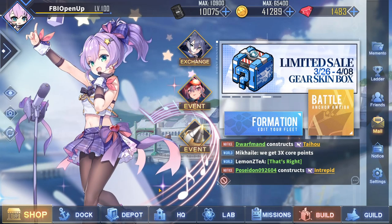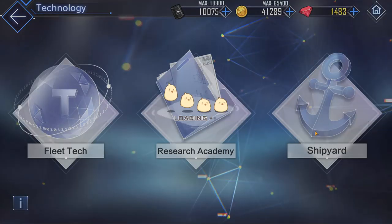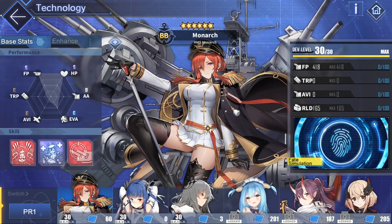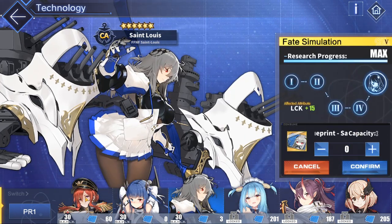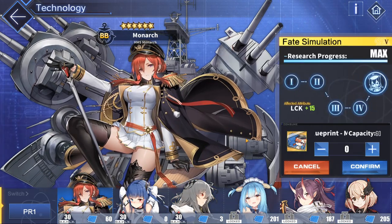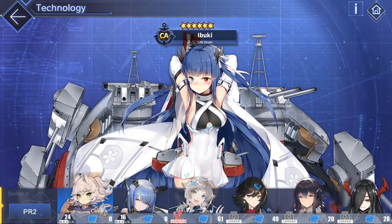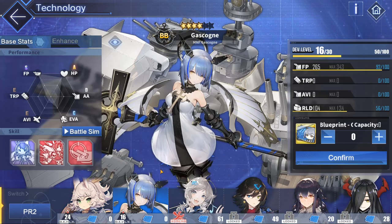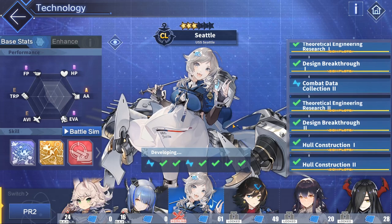Now before we get to that, some of you guys wanted to see my PR ships. In Season 1, I've got Monarch over here at max dev level and max fate simulation. Same thing with my St. Louis right here. And we've got my Ibuki who is not at max fate simulation. Moving on to PR2, we've got Kitakaze only at level 24, and Gascon at an even smaller level at level 16. Currently I'm working on Seattle right now, and it seems like there is a long, long way to go.